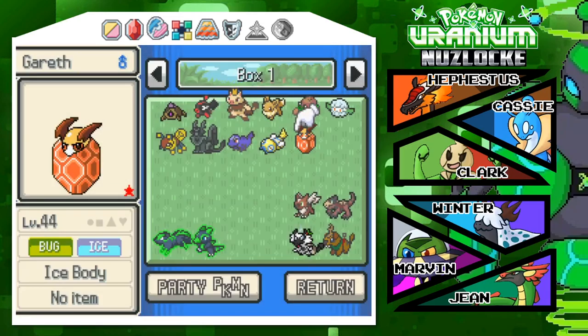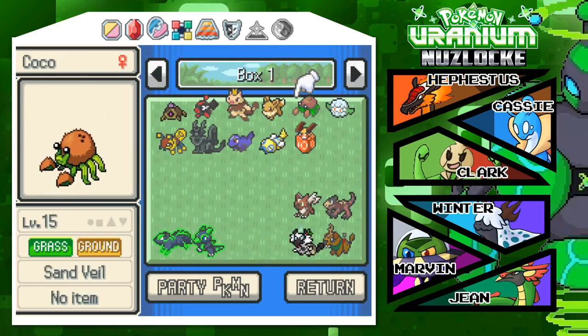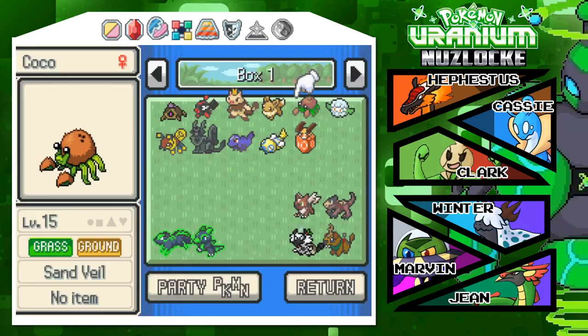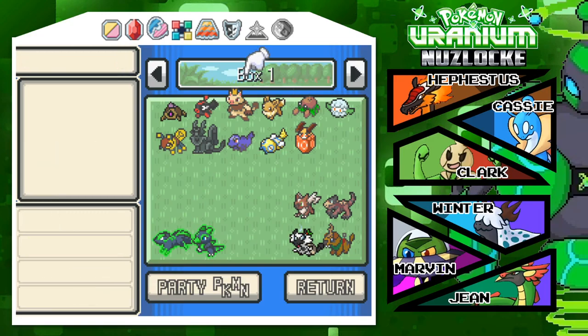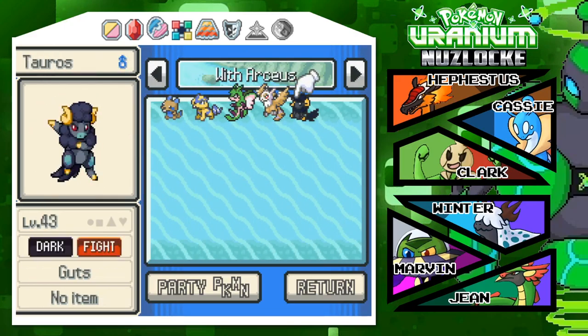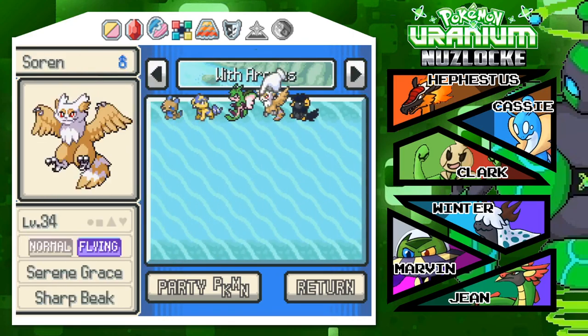A shiny Gareth. Look, here it is — Coco, the Karakan. If I remember correctly, it was another Karakan where I found a shiny before the water type gym leader. It's 2019 — we'll do better. I'll make you guys proud.